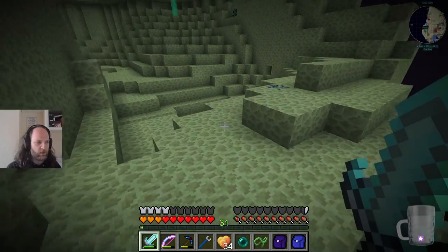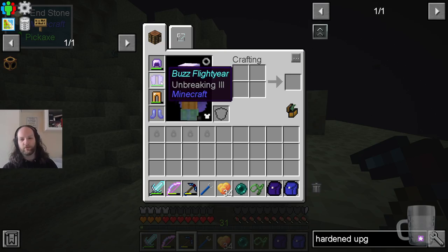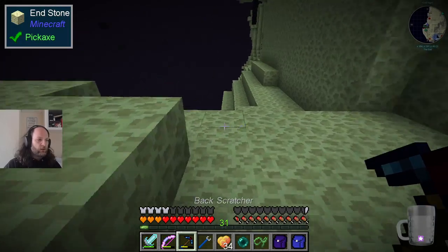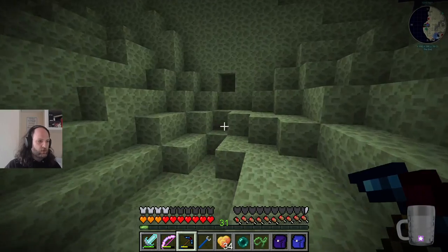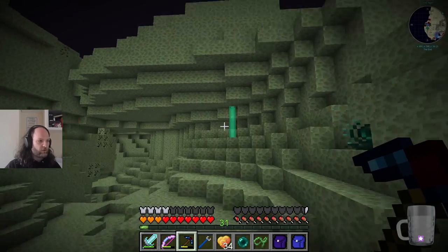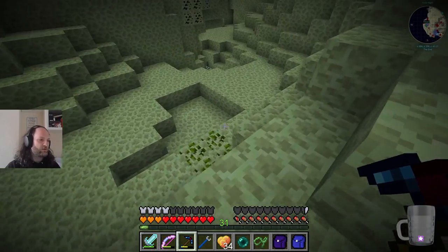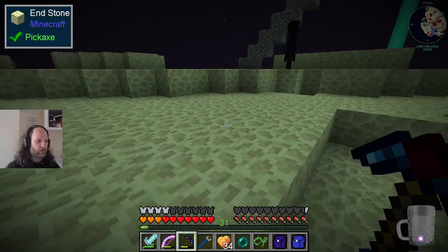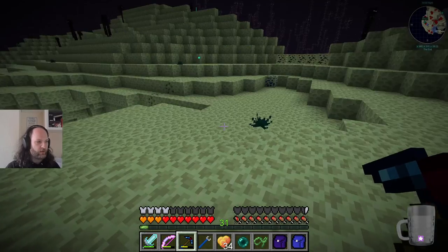My boots are bouncing very weirdly. I have an elytra - between streams, people went around and Tristan at least - I'm not sure who went with him - to find these elytras. I don't know where you get them from, I just know it involved a lot more time in The End. They brought back one for each of us, and it allows you to coast, to soar, to buzz-light-you your way around, which is apparently why mine is called 'Buzz Lightyou.'